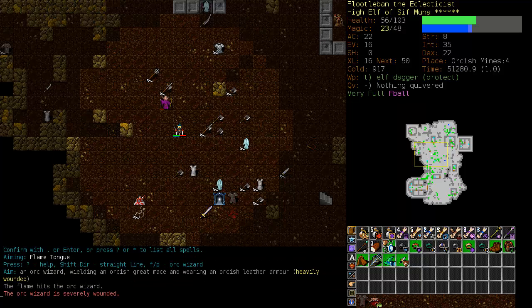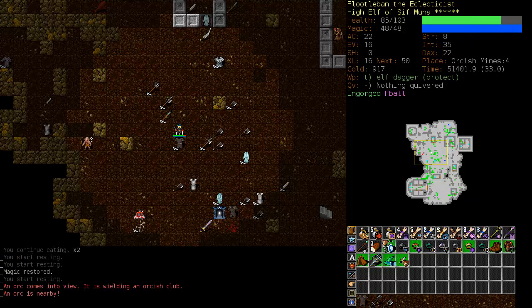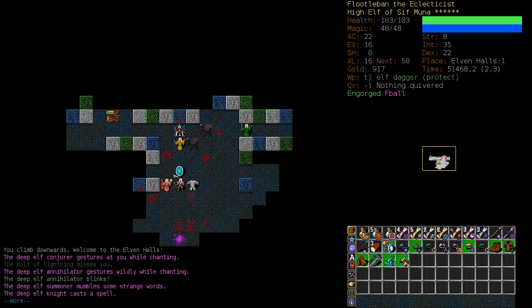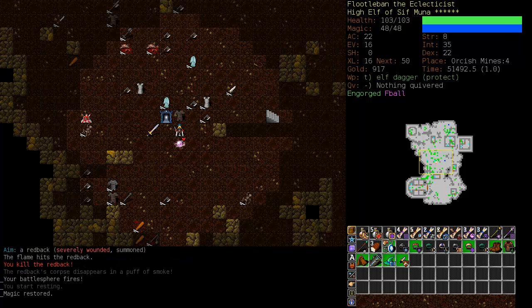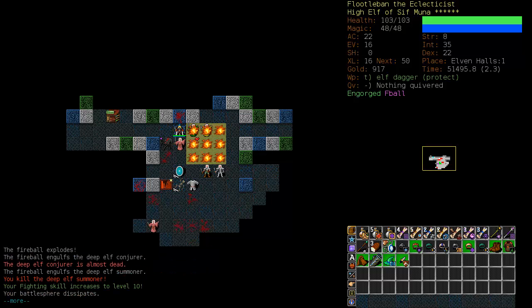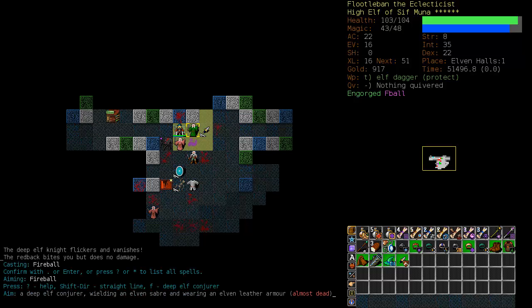Now we can rest a little bit, although we're not too badly poisoned. We should be able to regenerate our way out of it, so we'll put on Regeneration again. Since we've lost our Engorge status, it's time to eat some more orc. That should more or less clear up the Elven Halls — but it didn't. Back upstairs — we've dragged a summon with us. I must kill these Elves. There's Fighting up to level 10 — that can be turned off. We'll get Armor up to level 10 and then resume training our spells.